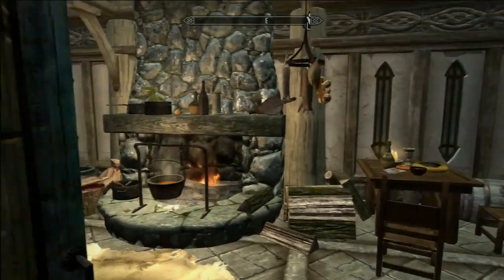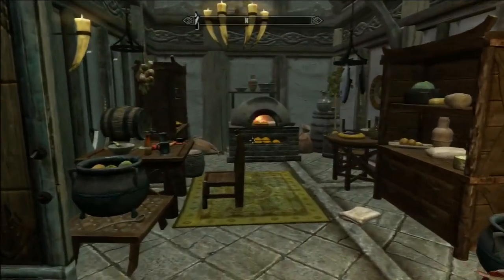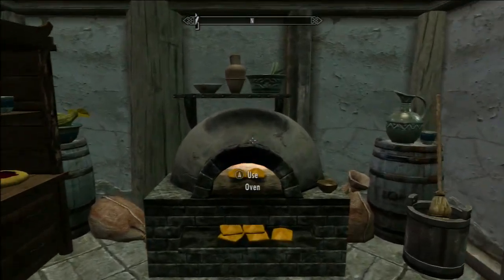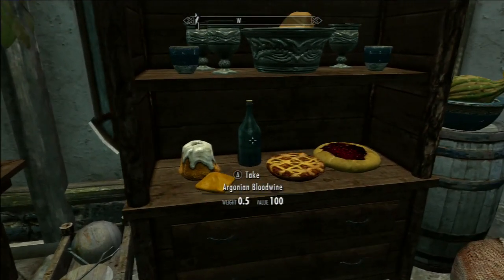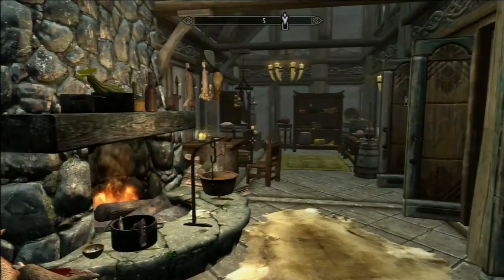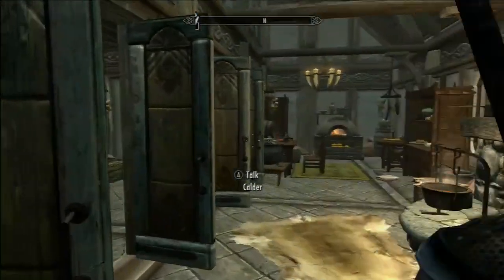The final wing I added was the kitchen. You get an additional fireplace, all the hanging racks, and an oven — which wasn't in any of the houses you could previously own. So I got my oven, all my goody desserts, and of course more wine — Argonian blood wine. Tons of ingredients and I guess this is just more storage too. Pretty cool kitchen.